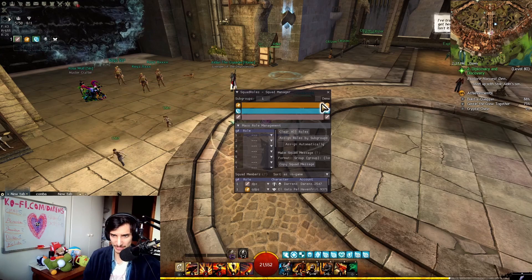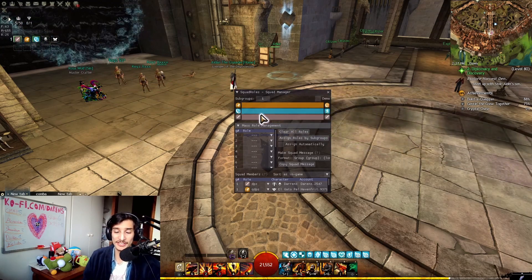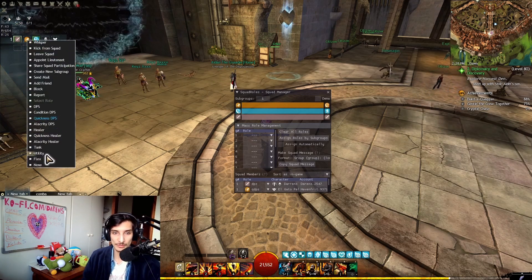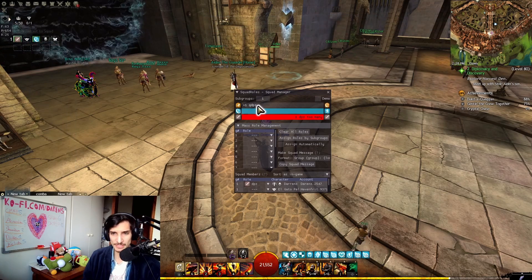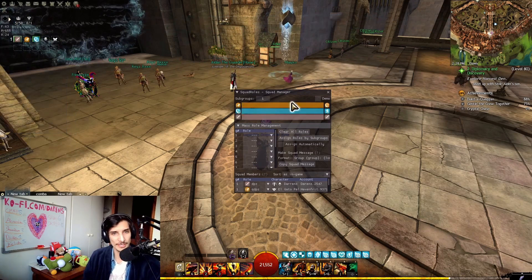The manager will tell you how much quickness, alacrity, and DPS you require. If you remove the quickness DPS, it'll flag that you need one quickness DPS. Once you fill it in, it confirms you're good.